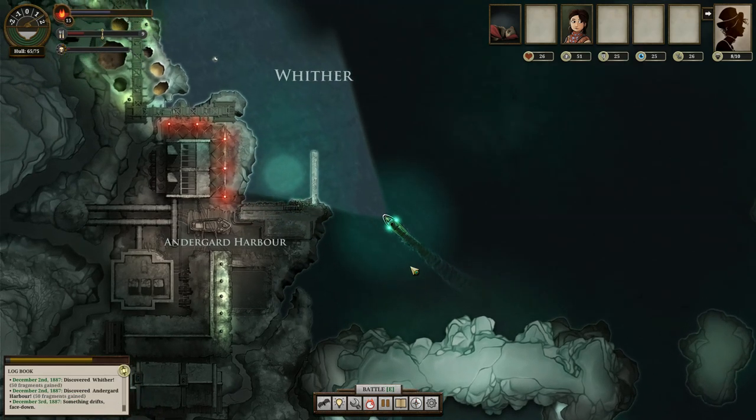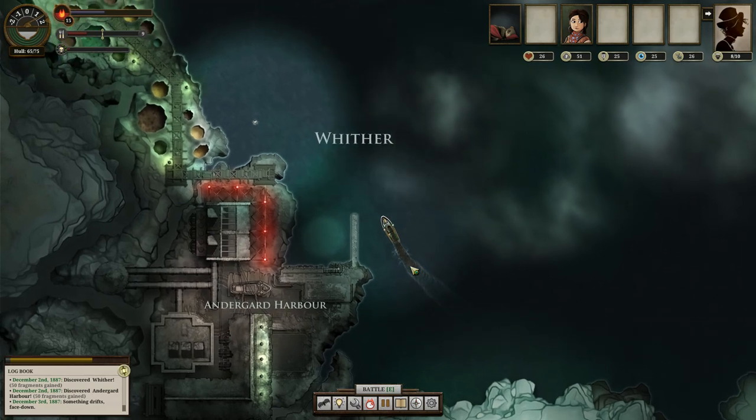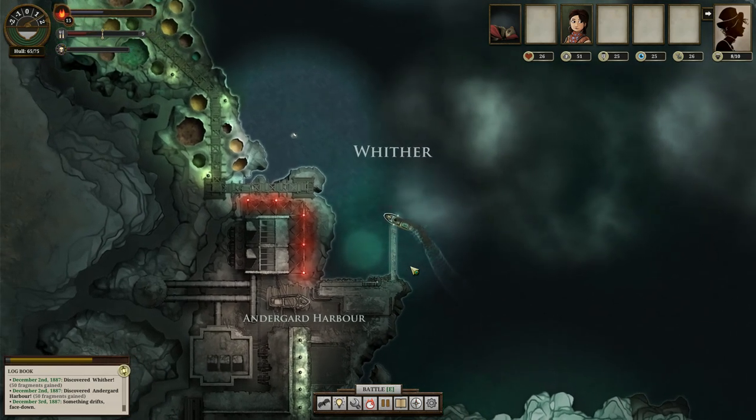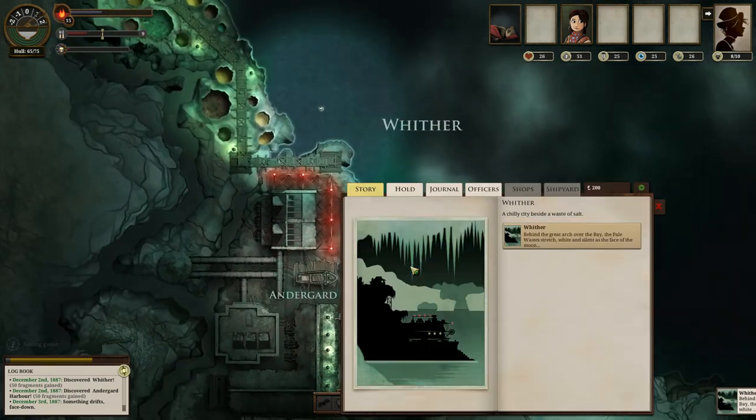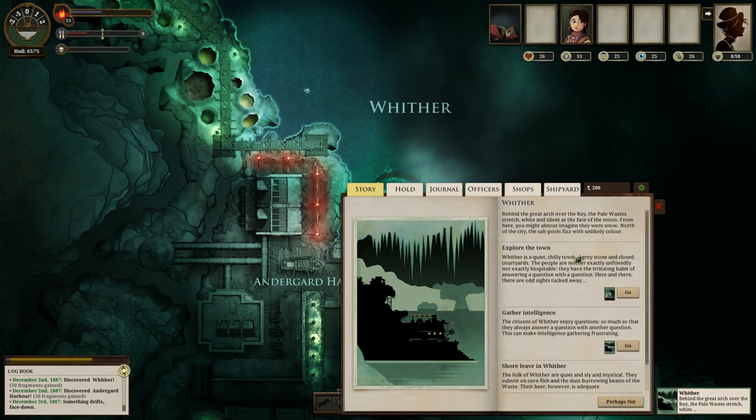Alright, how am I looking on fuel? I've got 15 fuel — that's more than enough to continue for quite a bit. Careful not to hit anything. And as soon as I press E while I'm close, I make port. 'The pale wastes stretch white and silent as the face of the moon. From here you can almost imagine they were snow.' North of the city, the salt pools fizz with unlikely color.